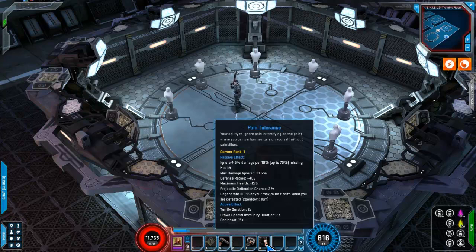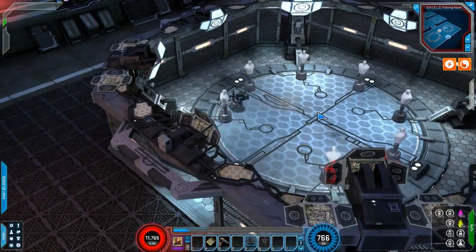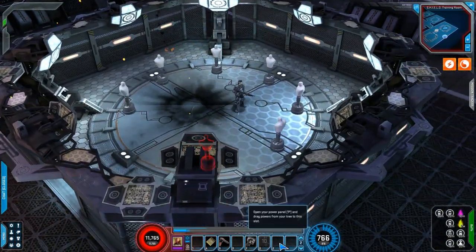You ignore that much damage per 10% missing health, up to 70% health missing. Max damage ignored is 31.5%. You have increased defense rating, maximum health, and projectile deflection chance. You regenerate 100% of your maximum health when you are defeated — that was the old ultimate. And it has an active effect of crowd control and a terrify. Be terrified and take a grenade to the face.